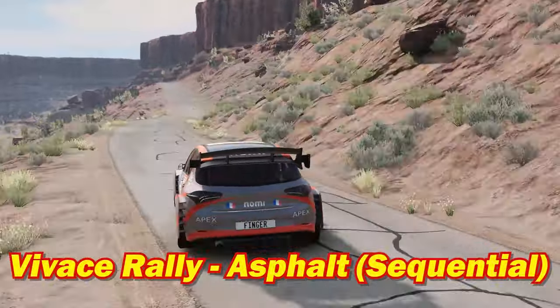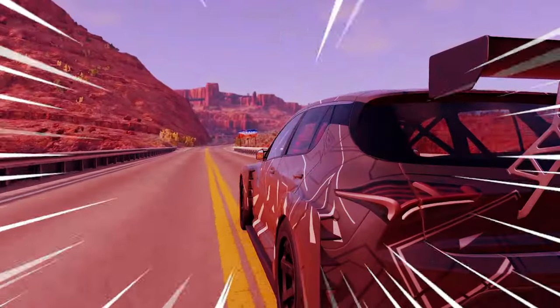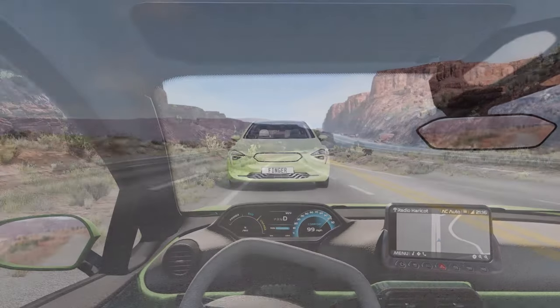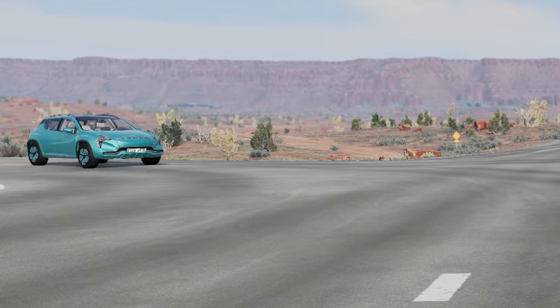For honorable mentions, the asphalt rally config is everything I said but on actual roads. The hill climb Vivas is also completely insane. And the Vivas E is a nice little electric car that doesn't go too fast or too slow and gives a pretty enjoyable driving experience without looking like an eldritch abomination.